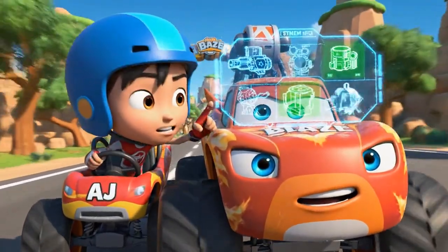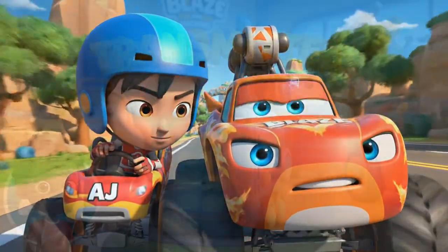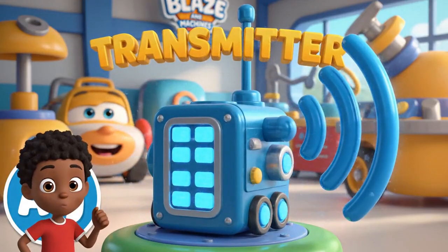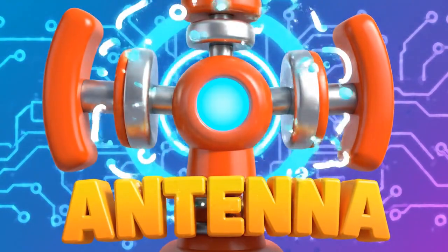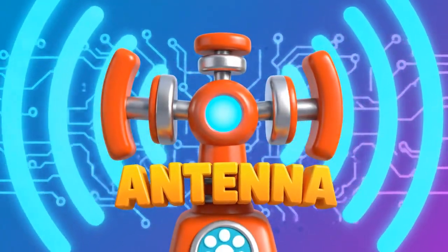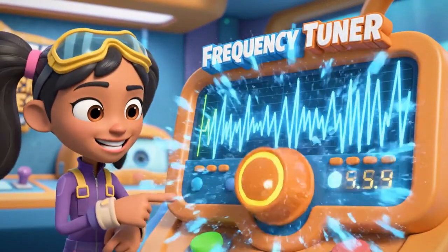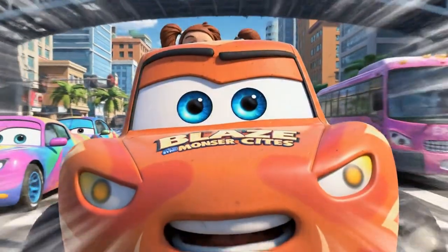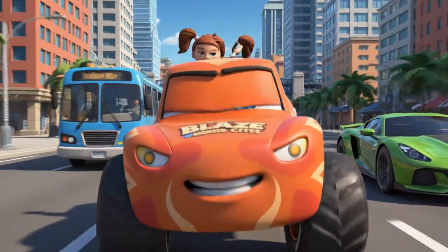Okay, Blaze! To build an override controller, we need three key parts! First, we need a powerful transmitter — that's the part that sends the radio signal! Second, we need a wide-range antenna. The antenna broadcasts the signal out! And third, a frequency tuner! That lets us match the exact frequency the couch is using! Transmitter, antenna, and tuner! I know just who to call for the transmitter — Gabby!